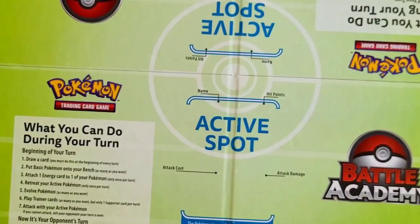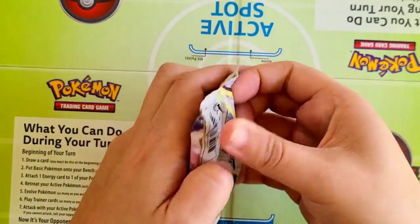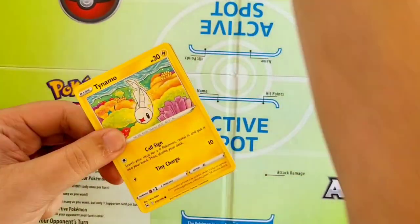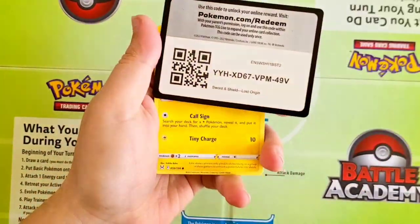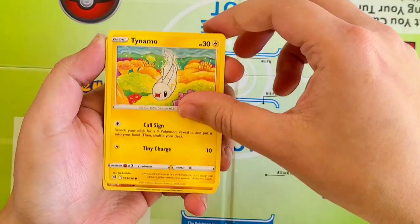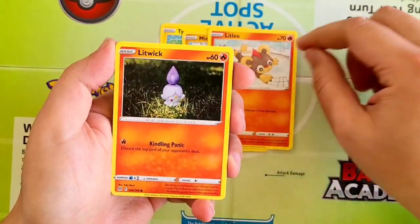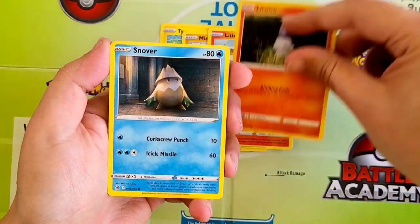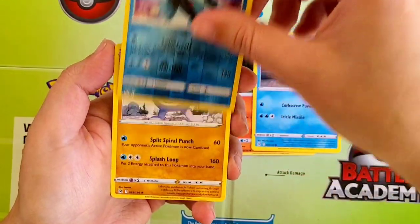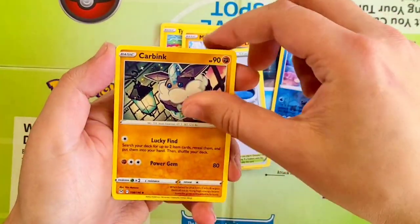Going for pack number two for Lost Origin. Come on — something special illustrated, preferably Giratina. Starting off there with Tynamo, Mienfoo, Litleo, Litwick, Snover. Our Reverse is going to be a Lumineon and a Politoed Rare, followed by Energy, Lake Acuity, Carbink, and Mossdeep.